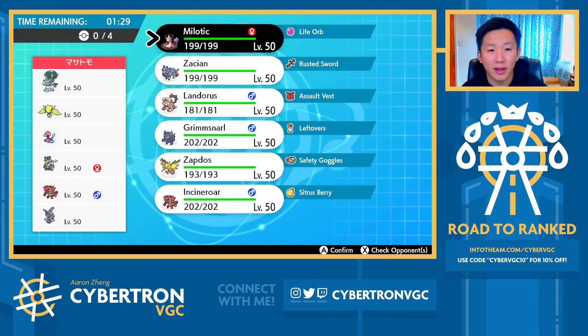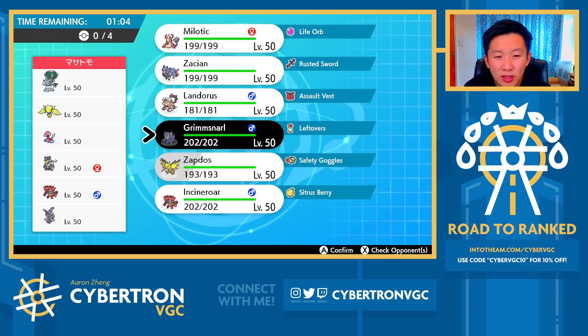Second match here, and wow, it is just like the same archetype. This one's a little bit different — they have Porygon and Tapu Fini rather than Amoonguss, but still. Regieleki is still what scares me the most. In the last game, I went with Grimmsnarl and Incineroar with the idea of setting up a Light Screen, and I still think that's okay. Porygon and Regieleki I think is a pretty effective lead by them.